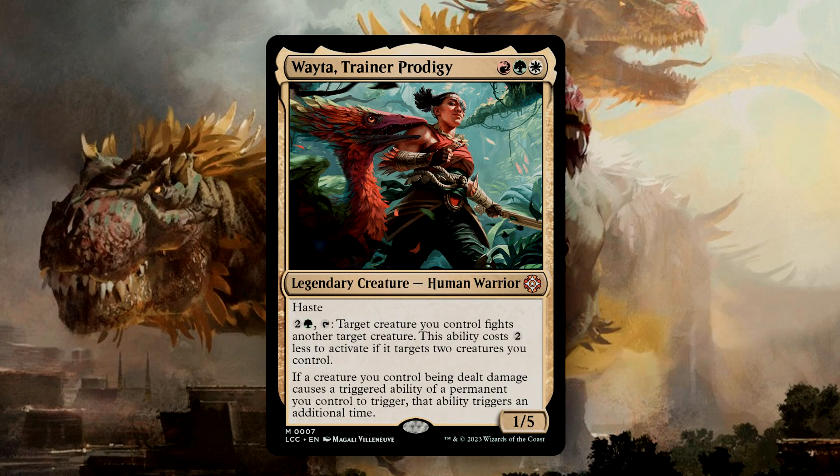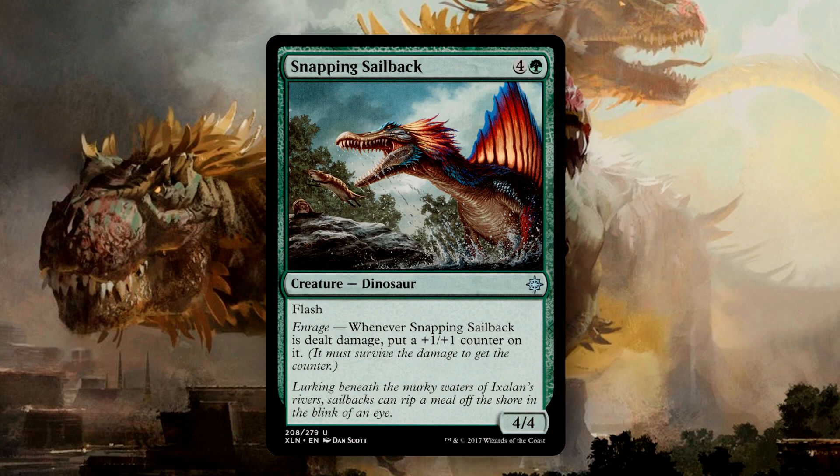Wai'ita, Trainer Prodigy, is 3 mana for a 1/5 Human Warrior with Haste. You can pay 2 and a Green to tap Wai'ita to have target creature you control fight another target creature. This ability costs 2 less if it targets two creatures that you control. Lastly, if a creature you control being dealt damage causes a triggered ability of a permanent you control to trigger, that ability triggers an additional time. This is a really interesting design, as it will encourage infighting amongst your creatures. Enrage, an old mechanic from Dinosaurs, triggers whenever that creature takes damage, and you would often get a substantial amount of value from that trigger. By getting an additional trigger off of this commander, you can result in even more value.